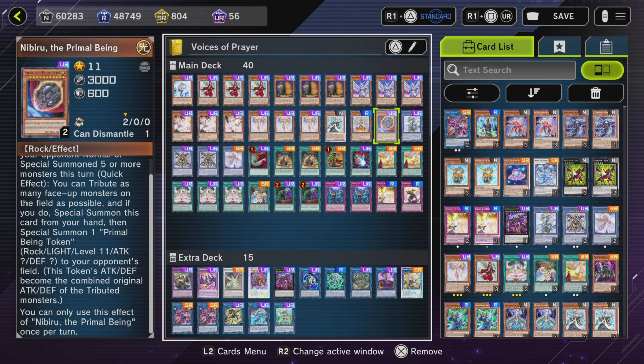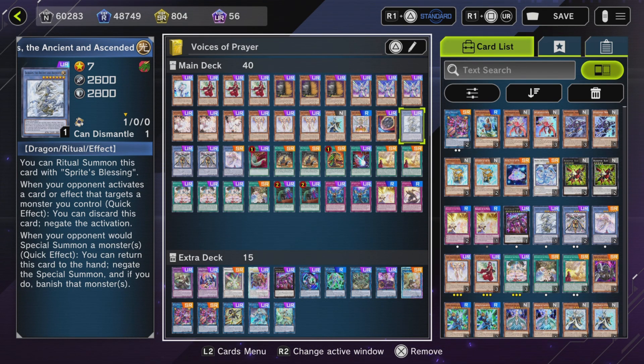A really really strong card is Subverse the Ancient and Ascendant. What's not printed on this card is 'once per turn,' so if you have like three of these — two on the field and one in hand — it becomes ridiculous. You have target protection as its first effect and a special summon negate as the second effect. Importantly, the first effect says 'when your opponent activates a card or effect that targets a monster' — not just a Voiceless Voice monster, any monster you control.